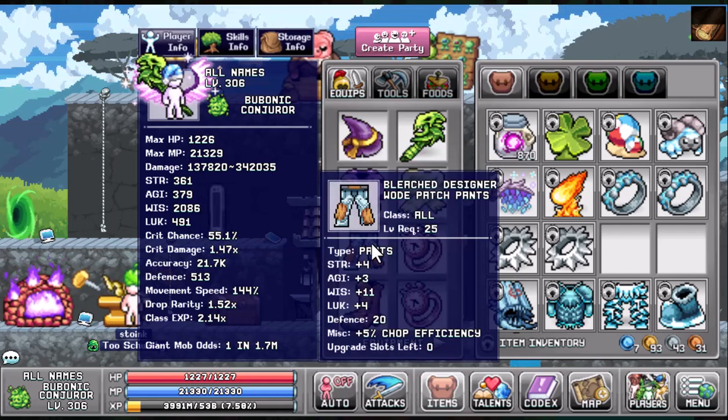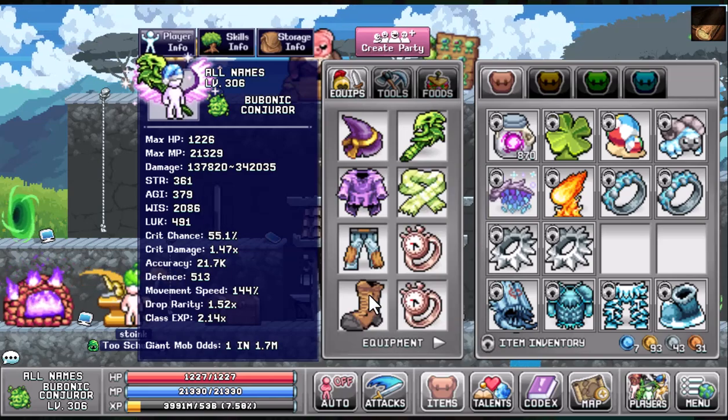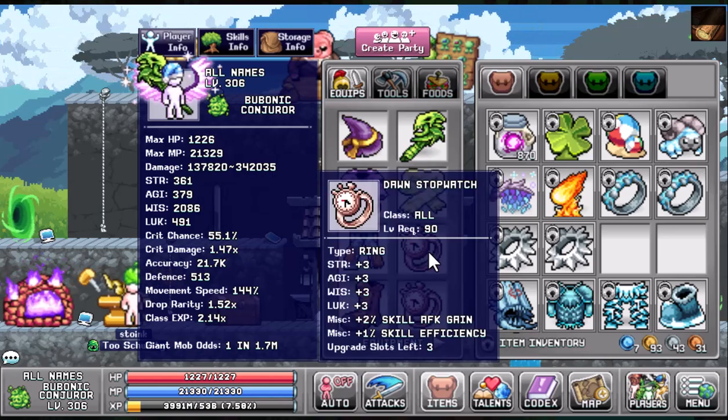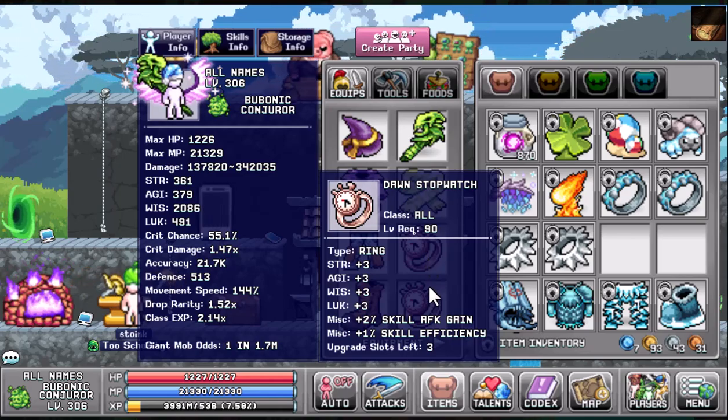You're going to look for the Bleach Designer Woad Patch Pants for another 5% chopping efficiency, and the Logger Hills — those are going to give you a plus 20 chopping efficiency. It was brought up in my last video that not a lot of people can make the Dawn Stopwatch, which is completely fine.